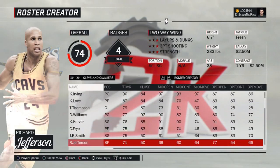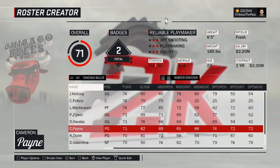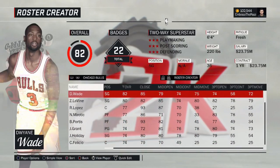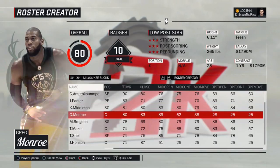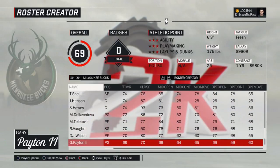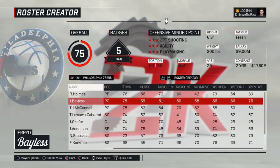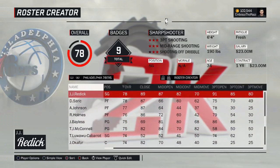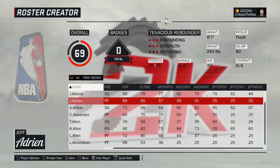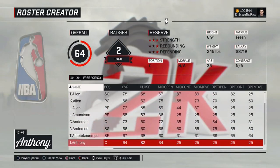Some of these guys with two-way contracts, like Blakeney or Caruso, I didn't add them to the actual team's roster. Basically, 2K only allows 15 roster spots in the game, but now with the two-way contract rules, teams have 17 roster spots they can fill. So I can't add all of these two-way contract guys to their team's roster, but they are in the free agent pool — make sure to take advantage of that. I'll scroll through the entire thing in alphabetical order so you guys can see all the players, and there are a lot being added frequently throughout the offseason.